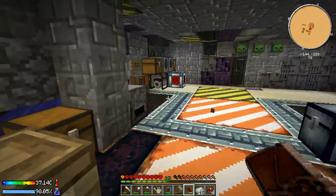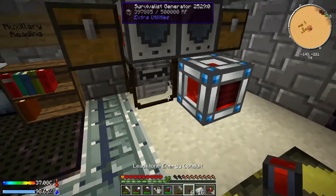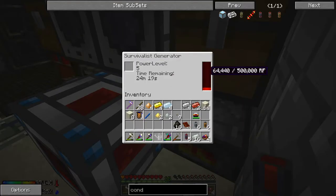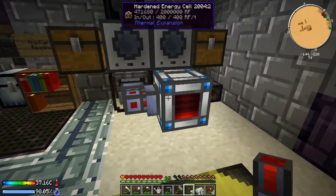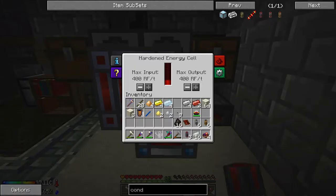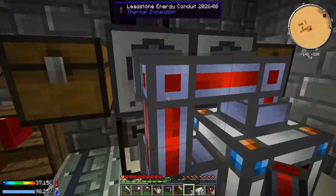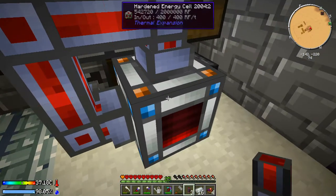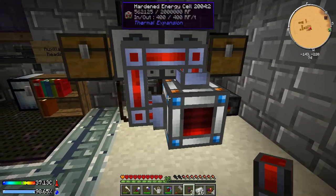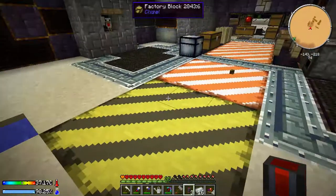There are our energy conduits. I'm going to pull the charcoal out of these and drain the power on these survivalist generators. We need one of these to be output — we can have that one as output — and now we are actually powering both fluid transposers with both generators, which is kind of nice. We do need a little bit more glass for the next quest.